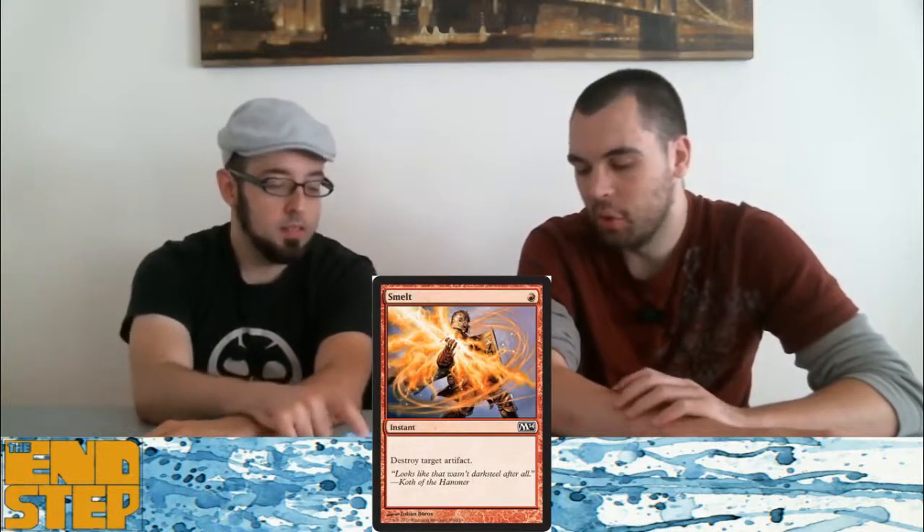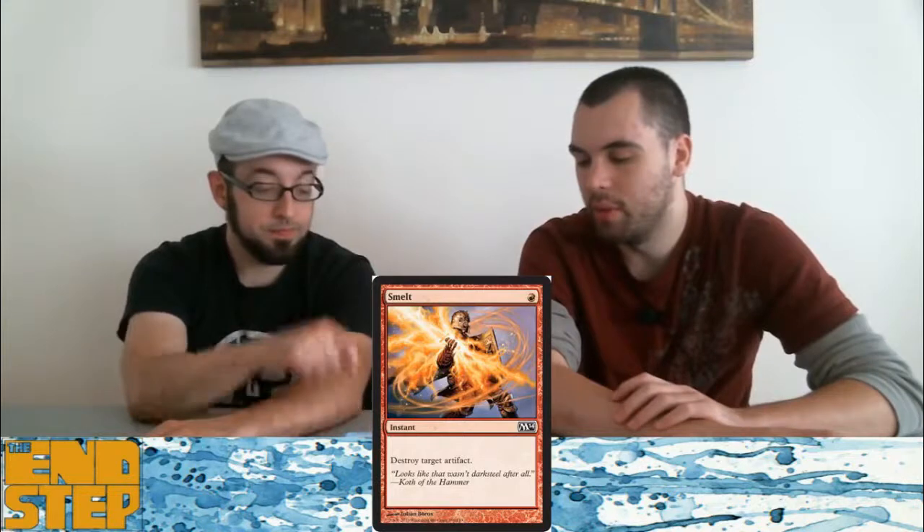Shock's fine — it'll keep getting played, we might have to play it. Smelt — there's better stuff to do. It's sort of a sideboard card, but there are other options. If you're playing white and red, I really like the split card Wear and Tear.